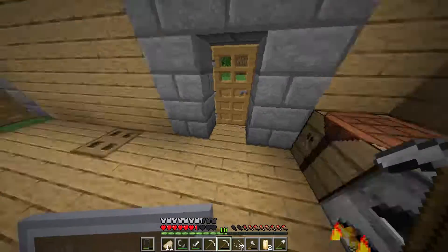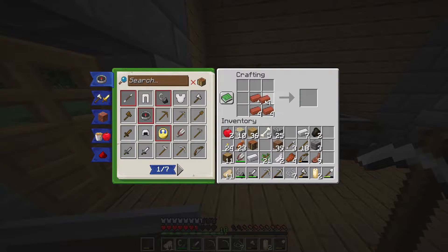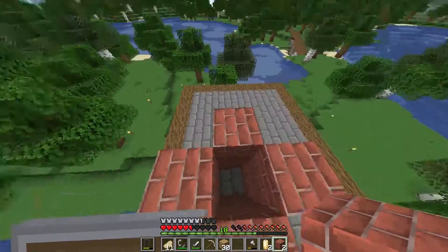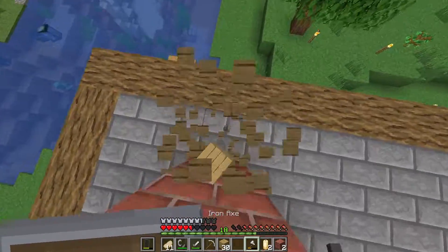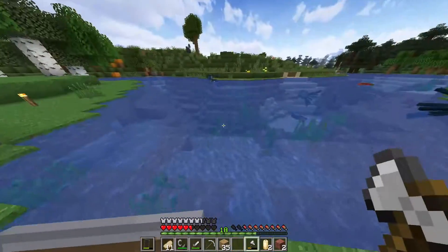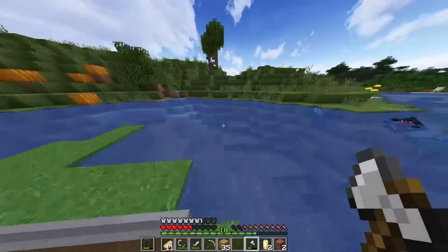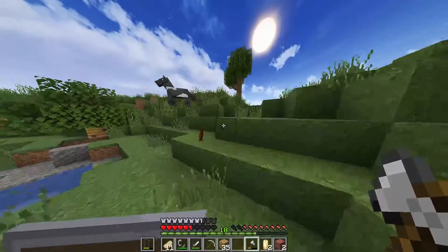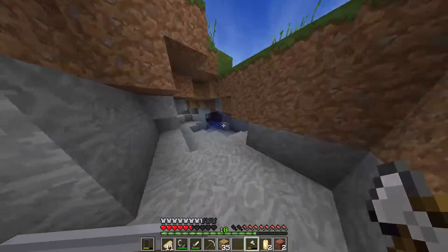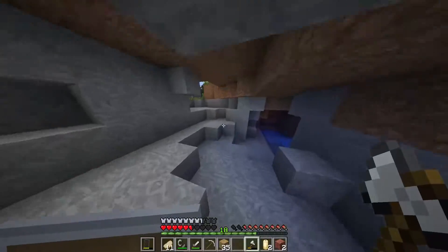I went downstairs and looked in my chest — my iron was in my inventory. I have a plan for that basement: I'll keep it as storage with a ton of chests, but once I get to the nether I'm going to make a water bubble travel system — whatever they're called. For now I just need a little bit of coal as I'm running low, but there's no coal here.